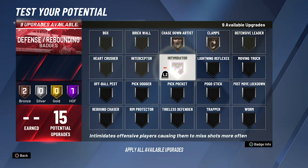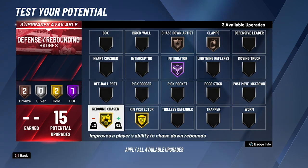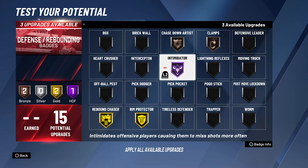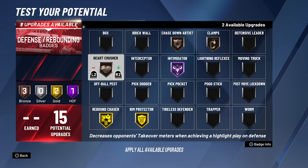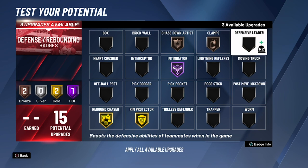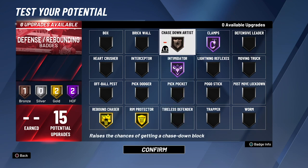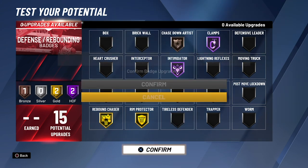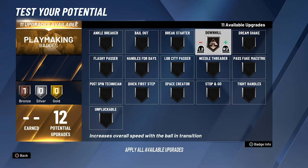For defensive badges, chase down artist is very helpful, clamps is very helpful, and intimidator is probably the most overpowered glitchy defensive perk out there. We want this guy to guard out at the point but also guard down low, so we have room protector on gold, rebound chaser on gold, and intimidator at hall of fame. Heart crusher is a good badge but we're probably not using it here. Clamps goes to hall of fame, which uses all our defensive badges.